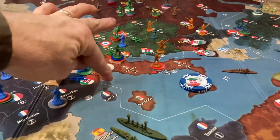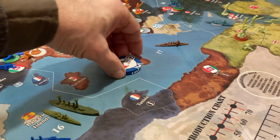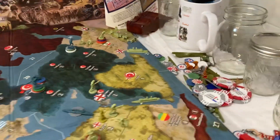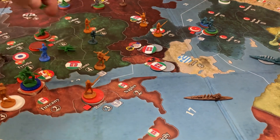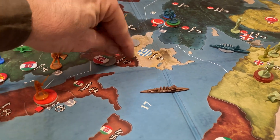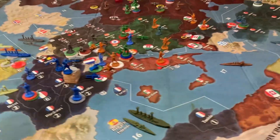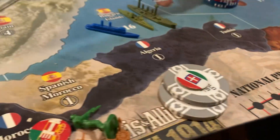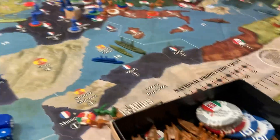So let's do the money. Italy gets 3, 4, 5, 6, 7, 8, 9, 10, 11, 12 — 12 and 4 — 16, 17, 18, 19, 20, 21, 22, 23, 24, 25, 26. Looking to me like $26. I saved 2 — that would be $28. Here's the 20, here's the 5. $28! Wow, that's a lot of money for Italy. And that goes in the thing. Italy out.